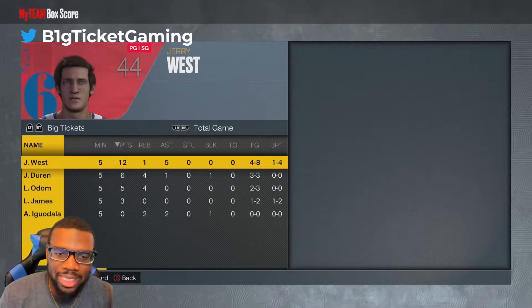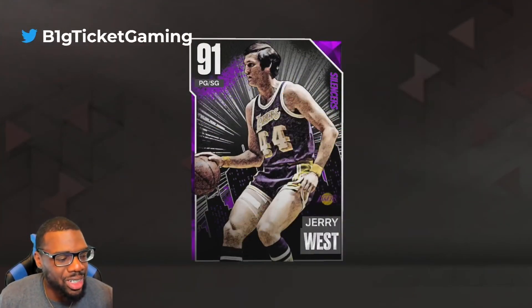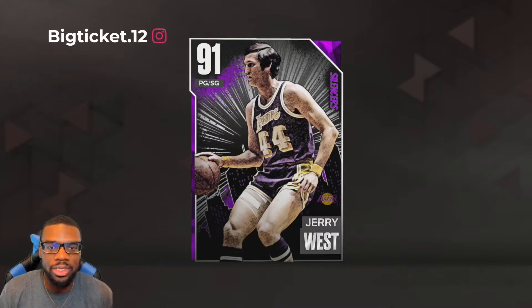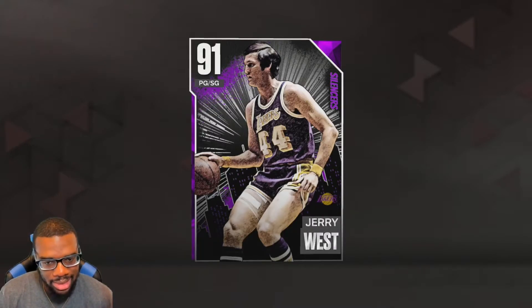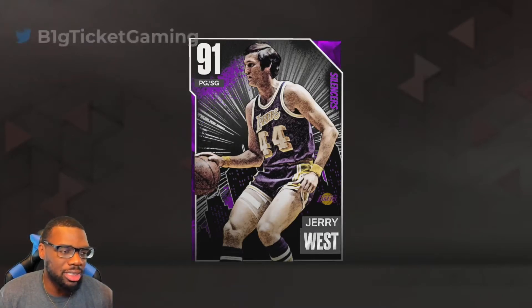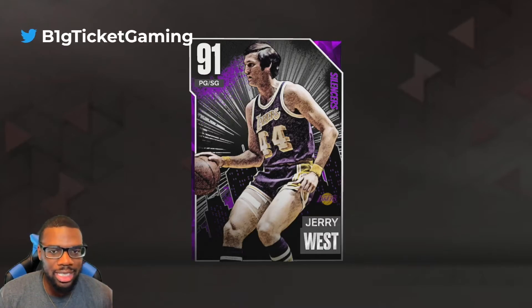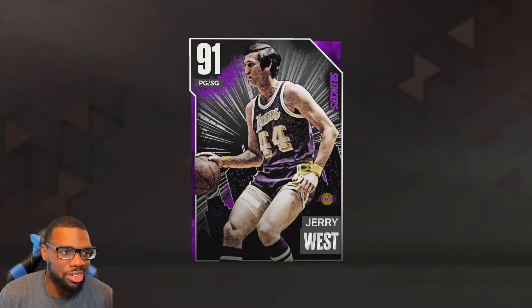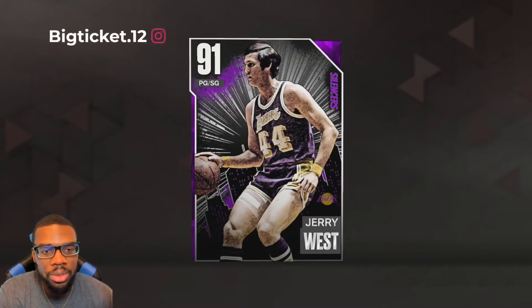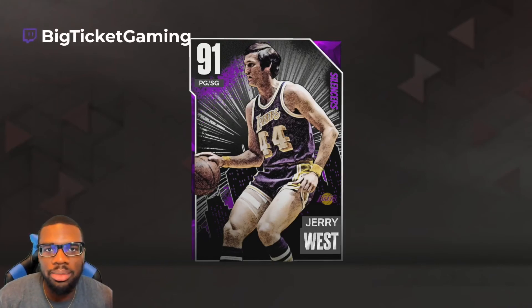We're gonna take this dude back to the card menu to talk about the card. The Logo himself — his defense is top tier, I was not expecting that getting this card. His defense is incredible. The only bad thing is he can't dunk, which is a hindrance, but his jump shot is great, his dribbling style I really like, his movement, his shot, his defense — everything is incredible. So if you're looking for a point guard around 300k that can play great defense and doesn't need to dunk, this is your guy. He's a W, no doubt about it. If y'all enjoyed the video, don't forget to hit that like and subscribe button — stay blessed, peace, love y'all.